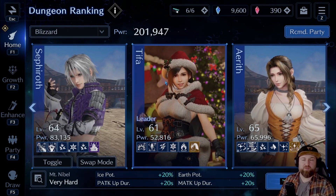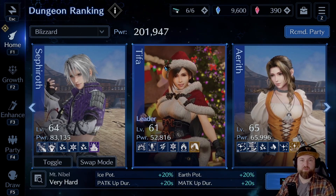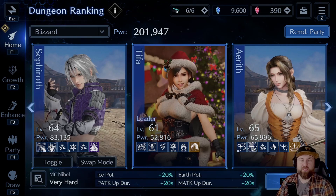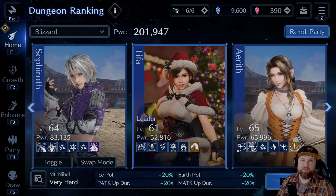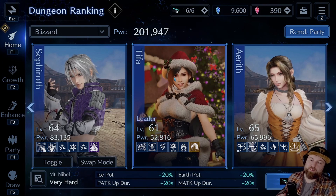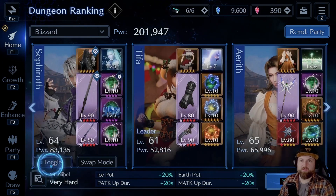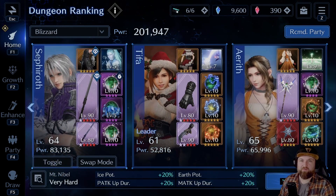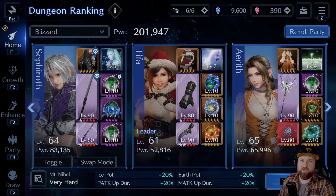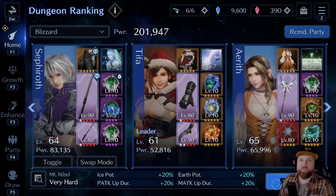First run was terrible — it was the recommended party and they died pretty quickly. The second one did pretty well but I forgot to use items near the end of my battle, so I got wiped. So here we are, attempt number three. I hope you guys enjoy this fight. I'll switch over the toggle so you can see what I have. Aerith is my healer, Tifa is my debuffer, and Sephiroth is my main damage outputter. Let's do it.